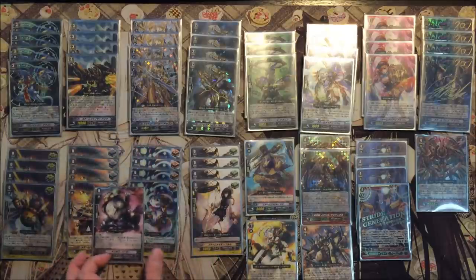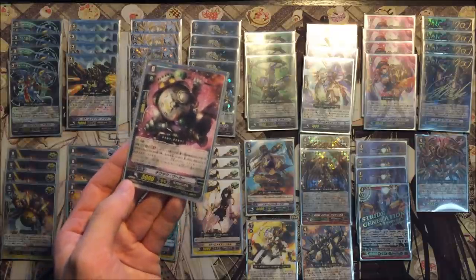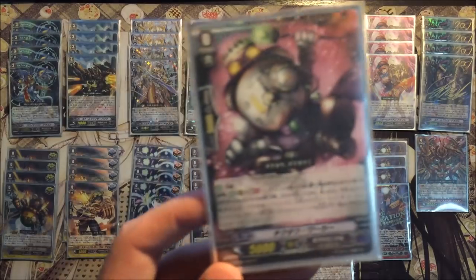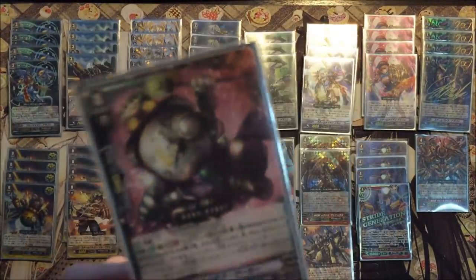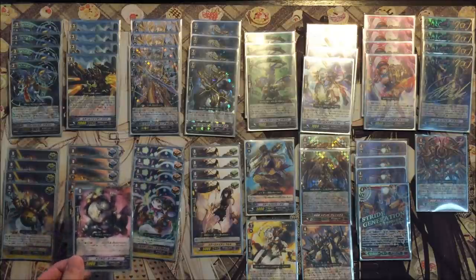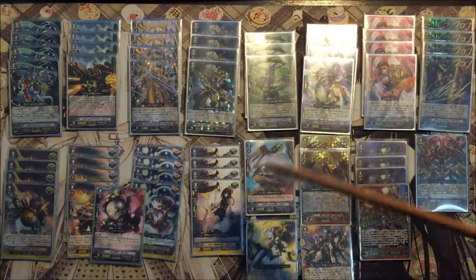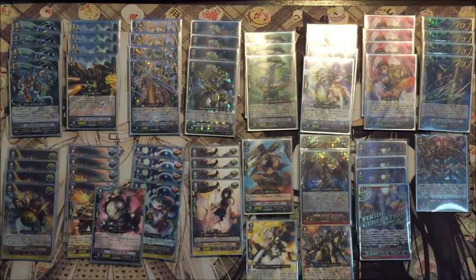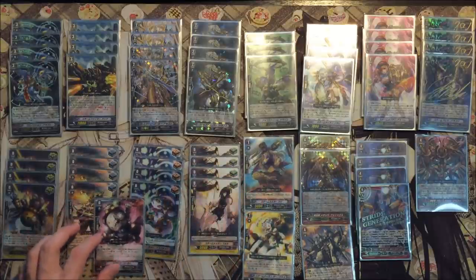4 draw triggers because draws are still pretty important in the deck, and it's a Margo clone so you can gain that 3k power to fix your magic numbers. And 4 heal triggers because heals are the best. And 1 copy of the tick-tock worker — the ability is when one of your rearguards attacks, you can put this guy into the soul and time leap that unit. At the end of the attack, if this guy was boosting and attacks, you can time leap it and draw 3 cards. Also, since this deck doesn't use soul blast, you can soul blast 2 and draw a free card. And just in case your opponent plays those pesky grade 0 starters, you can always tutor it out with your time leap.